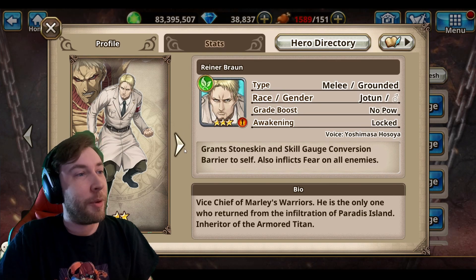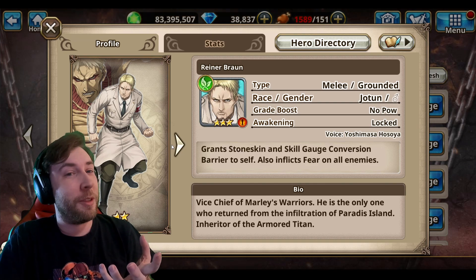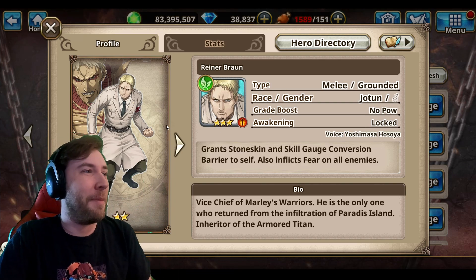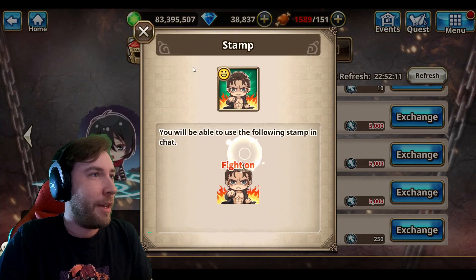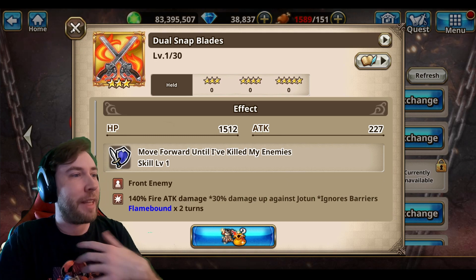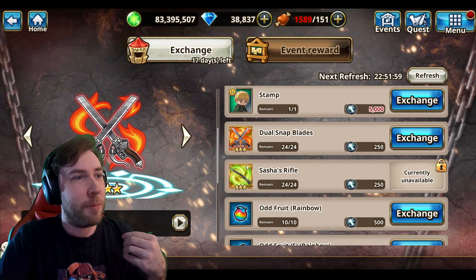You can get a free character here. I'll admit I don't know who this guy is — I watched Attack on Titan up to where the girl puts herself in a crystal, and that's where I'm at. So you can get this dude here; he looks pretty cool. And you can get some stamps. The weapons are really important in this game because it's not just stats — there are abilities attached to them, and you'll need a lot of duplicates to max them out.